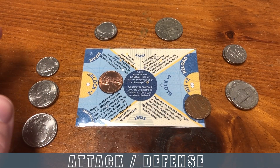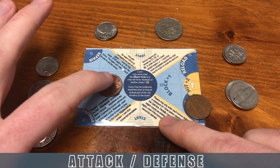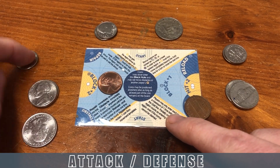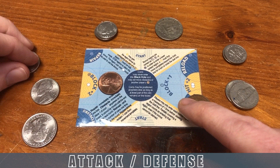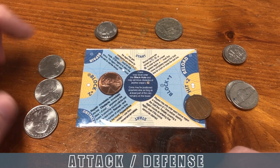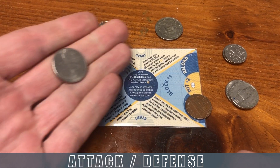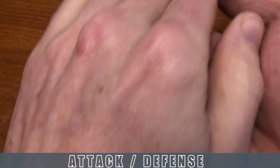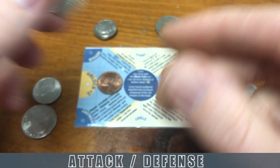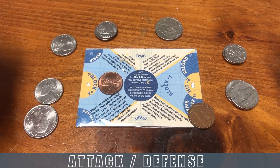The player with initiative goes first in attack and defense. If they're in a region with a hit plus one, their attack automatically hits once, but there is a cost of one coin to use that bonus — so they discard that coin. Then they decide how many of their remaining coins to attack with. They take those coins, roll them, and heads are successes. One head plus the region's plus-one gives them two hits.